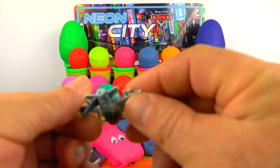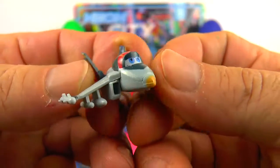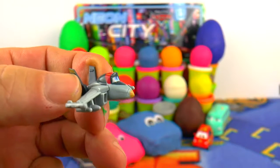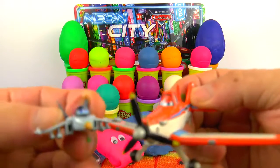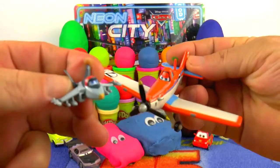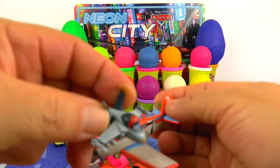He can be turning around in the air and he is a military plane, so he is brave. Bravo! And here we have Dicky from the plane story as well. So we have two planes — Dicky and Bravo.